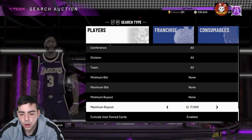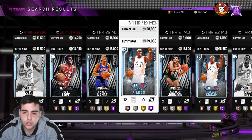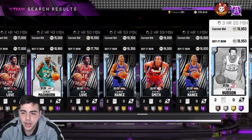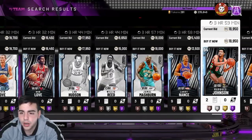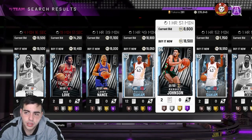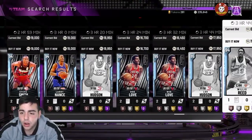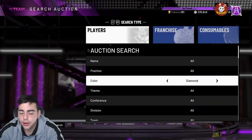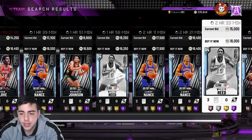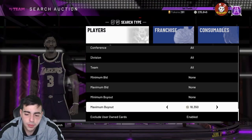We got Chris Paul who's gonna be really cheap tomorrow. Joe Dumars pink diamond — you can get him for 20K, he'll probably go for 30. He has 99 defense and like 91 offense, he's actually a usable player. Curry is actually a good value — you could probably get a ton of Currys for around 50K and he'll go back up to 70. Everyone does need to complete these spotlights.